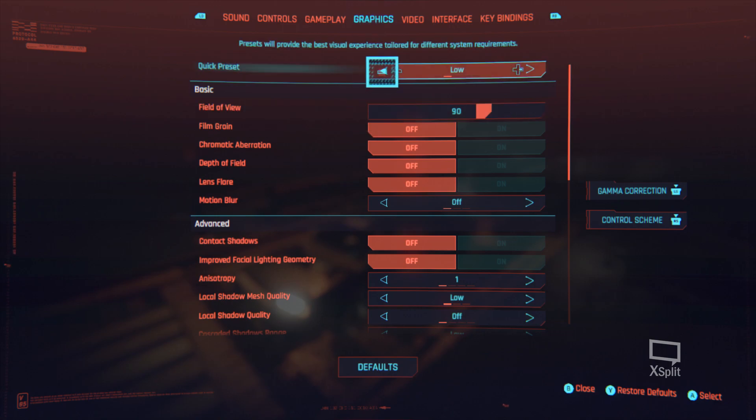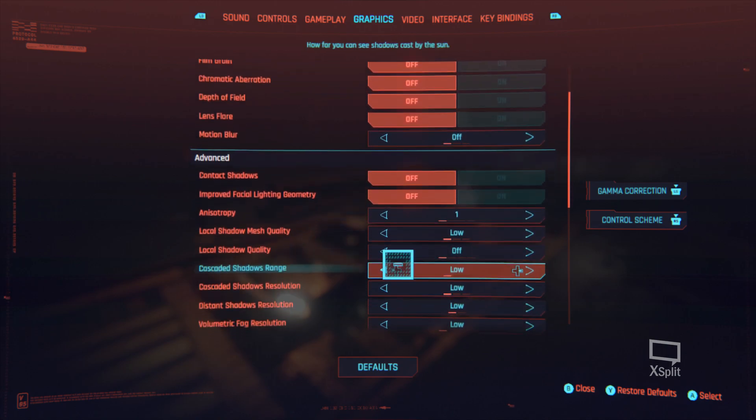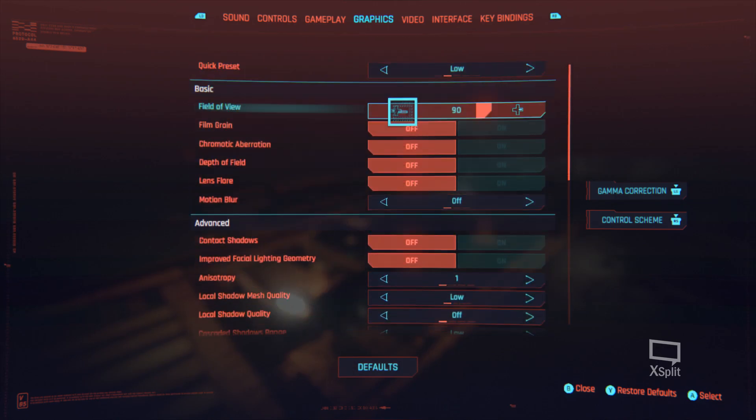Here you can see the quick preset — I have the lowest possible settings. Film grain off, chromatic aberration off, depth of field off, lens flares off, motion blur off, shadows off basically. And look at this, everything is at the lowest possible setting. Everything's turned off.